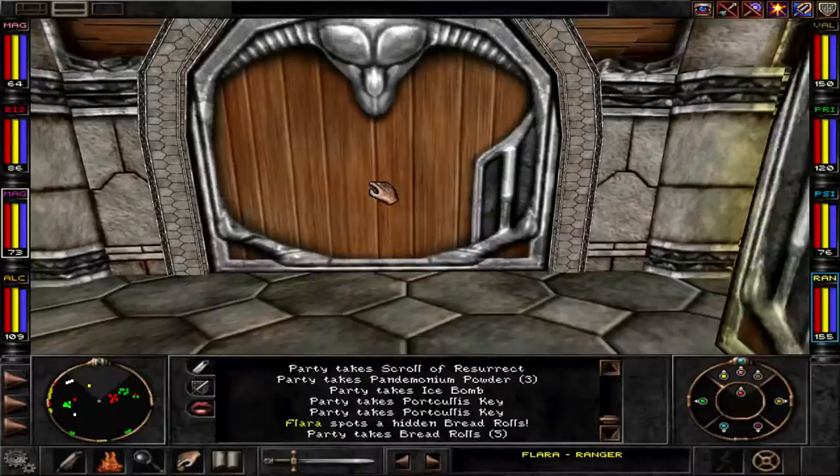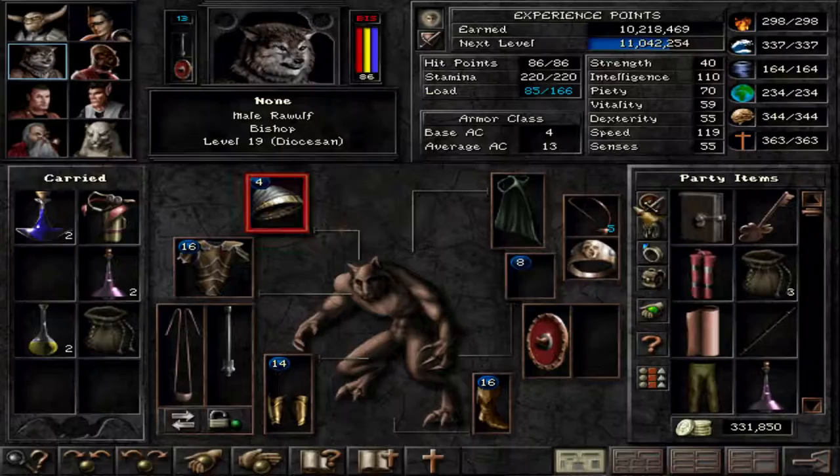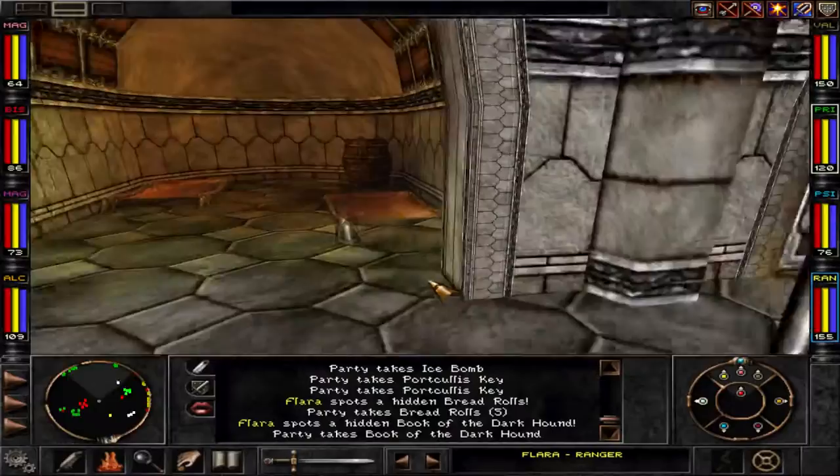Doors are dangerous — doors are extremely dangerous. Always be wary of doors. Hidden Book of the Dark Hound — hey, that's something for you.